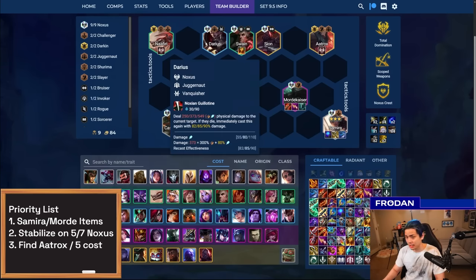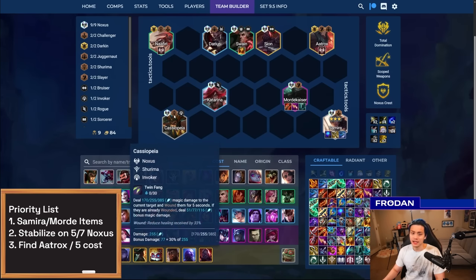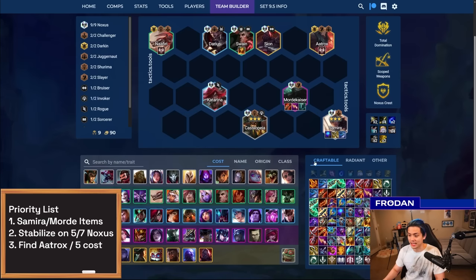Darius got buffed but don't put items on him — or at least if you do, don't expect him to do well. Katarina is more for Rogues and less about vertical Noxus. Cassiopeia can carry — if you hit Cassiopeia 3, basically just give her the Samira items and watch her go to town. Weapons is most likely the best augment for Mordekaiser because it gives him that range extension plus attack speed, which is exactly what he wants.